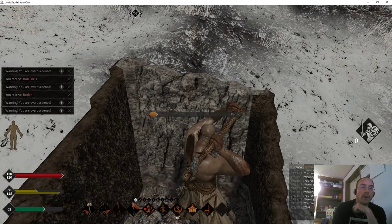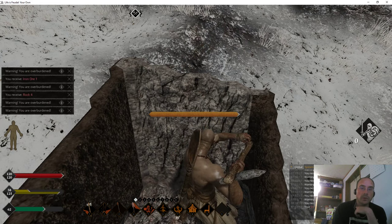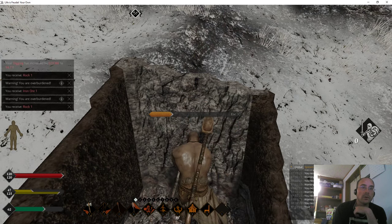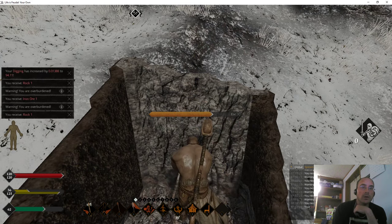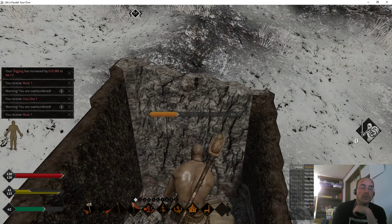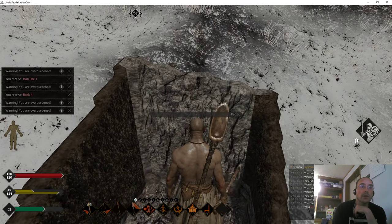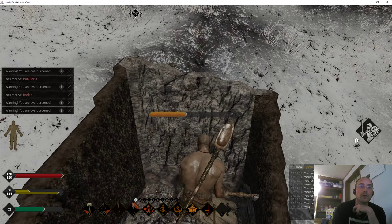Even when I use my mining skill, I only get the same equivalent rock. They changed that — you used to be able to, if you had any surface of the rock face that had iron on it, you could get a full load of iron by doing the mining, which you can't do anymore. Which is a little frustrating. I mean, it's more realistic, but it's a little frustrating.